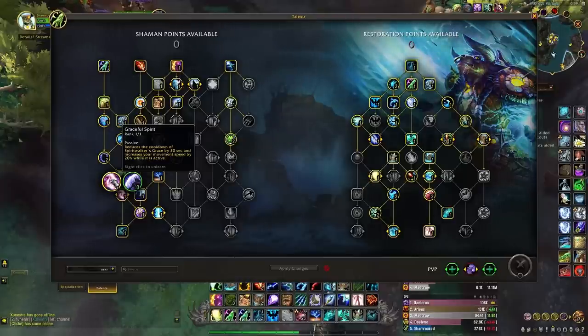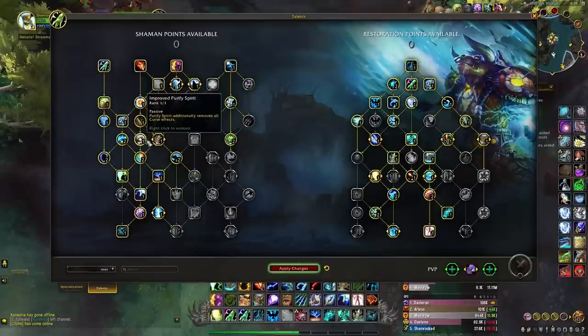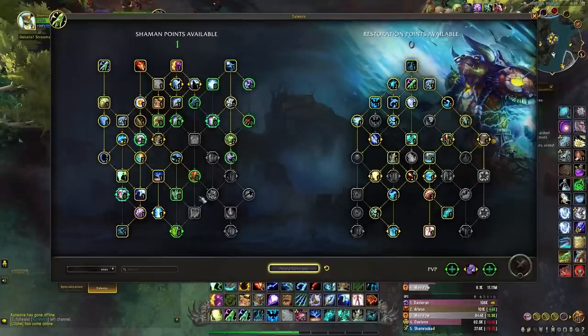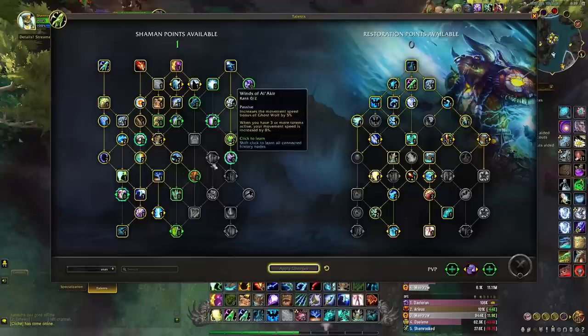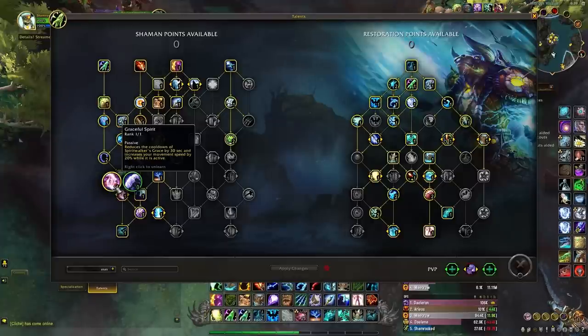Graceful Spirit is definitely a point you can use somewhere else if you're starved for points — for instance, to get Gust of Wind. Think of it as a nice-to-have. I usually have it, but if you're looking for somewhere to take talents from, this is a good one to consider.